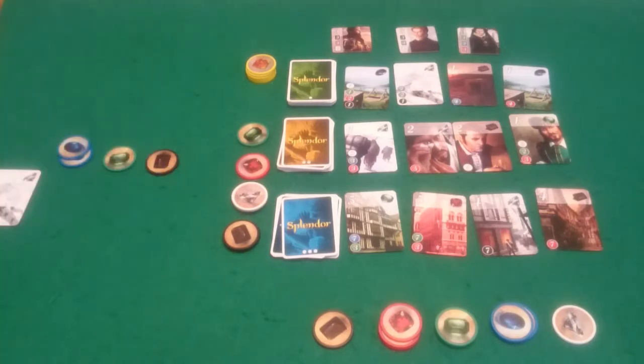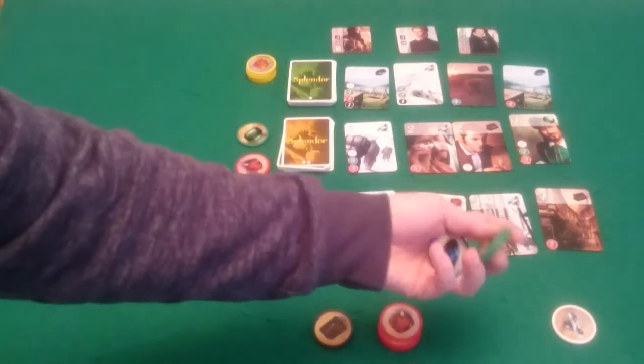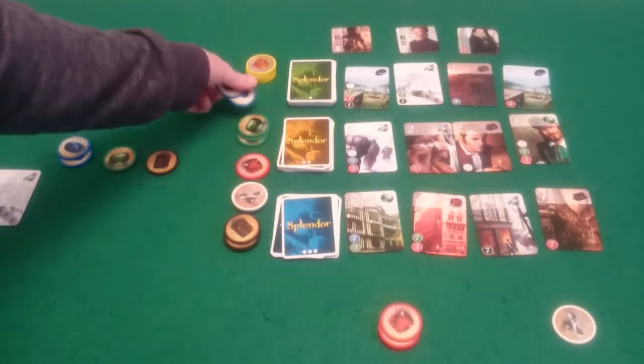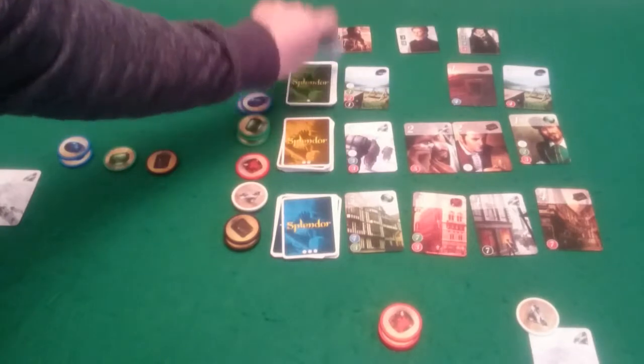And back to Pixel and she is going to buy a card. She is going to pay two blue, two green, and a black for this white one here. So she now has two white in front of her in effect.